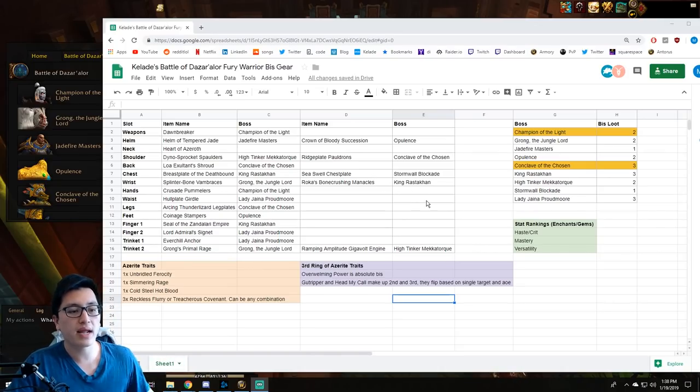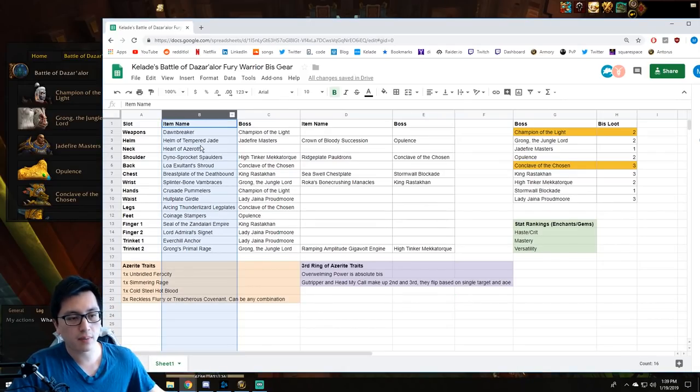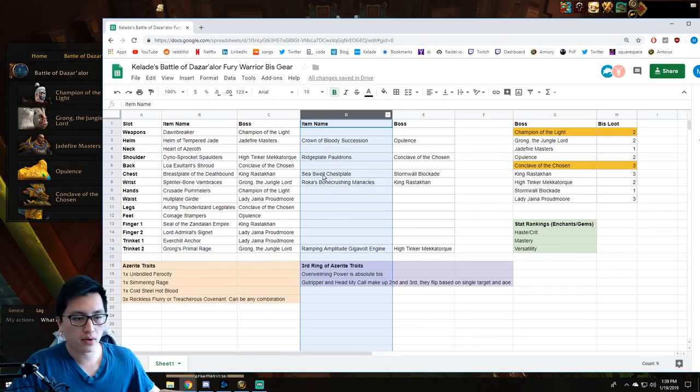Let's take a look at what can actually drop since you guys are going to be getting these first. It's very likely that you're going to be wearing two from the raid and then buying one with Residium later on. The row here — these are the items that I think are best in slot. If I include a second item next to it, it just means they're kind of similar in value.